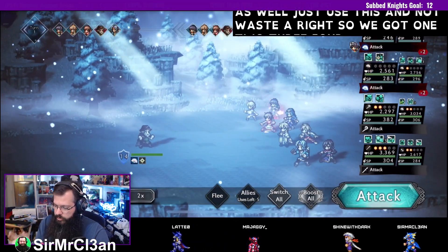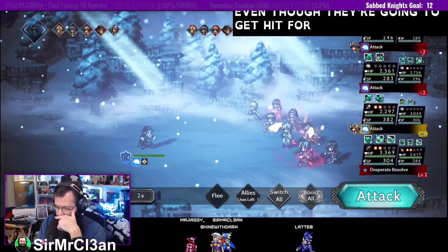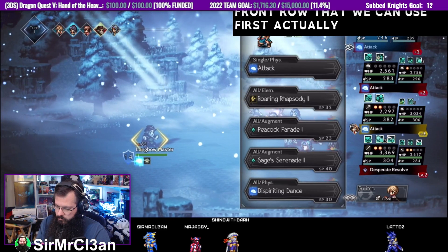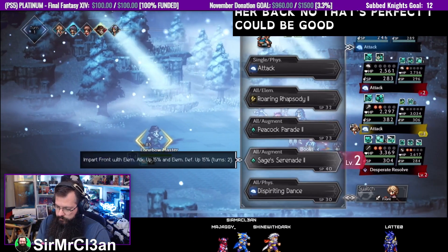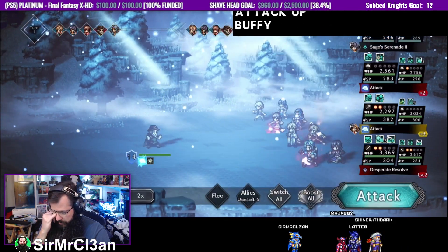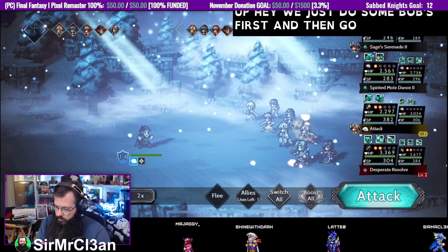So we've got one, two, three, four, five, six, seven — and he's going to provoke, even though everyone's going to get hit first. Is there a defense up for the front row we can use first? What if I switch her back? No, that's probably not going to be good. Elemental attack up and elemental defense up — part front with elemental attack up. Maybe we buff everybody on the front — part front with physical defense up. Maybe we just do some buffs first and then go to town on this guy.